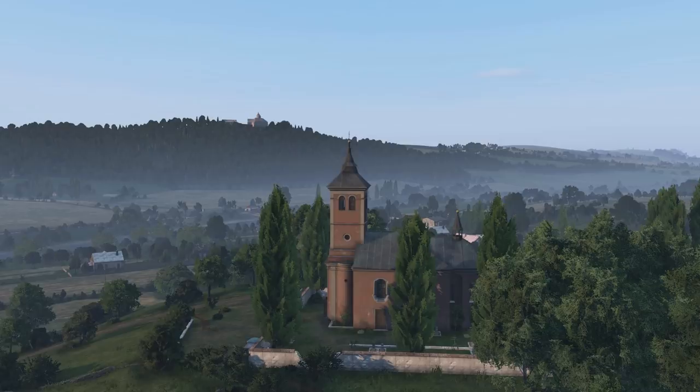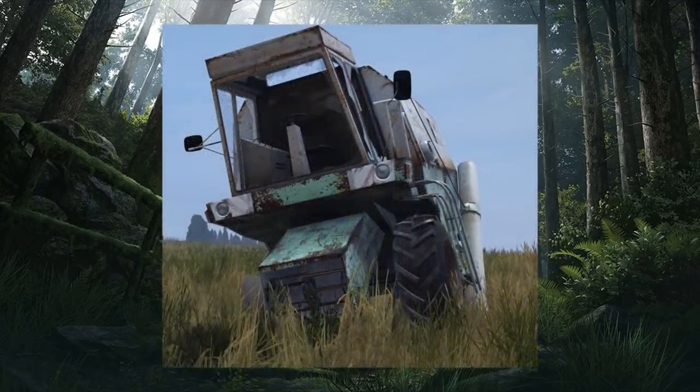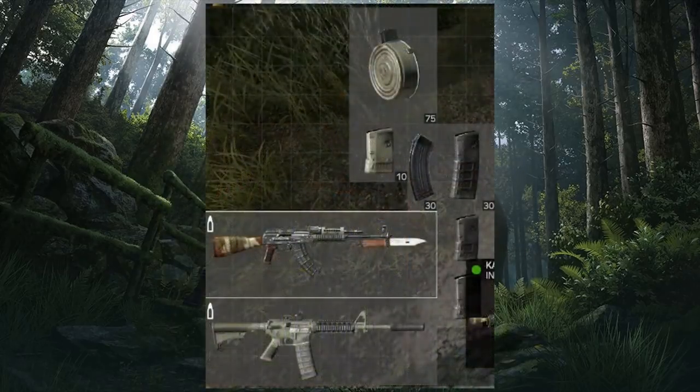Now for some items that could be coming to DayZ very soon, maybe for the DLC, but are not confirmed: the B95 two-shot .308 rifle and the snap loader — many a DayZ survivor's favorite. We also see a tractor in the trailer; there's a lot of speculation it could be drivable, but it looks to me like a static object, similar to the JCBs we see in Chernarus around the quarry. It would be cool though to have a drivable tractor.